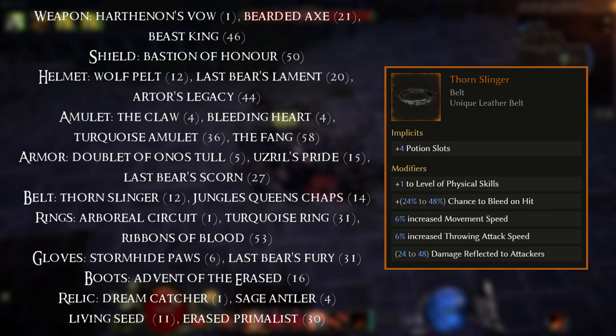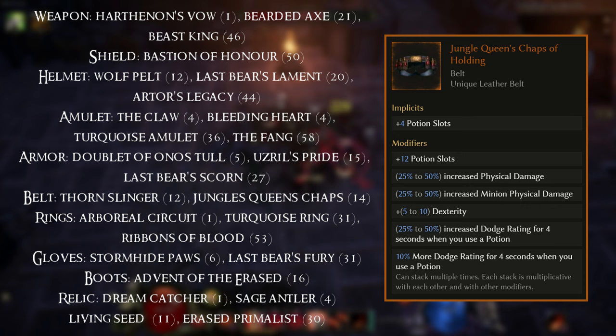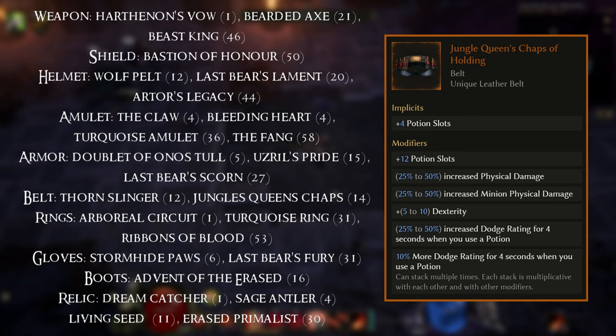We have two items for the Belt slot. Firstly you've got the Thorn Slinger, equippable at level 12 and a common drop. The next one — good luck getting this. I've only seen one in 600 hours but I'll put it down here anyway because it can help out. It's Jungle Queen's Chaps, equippable at level 14.